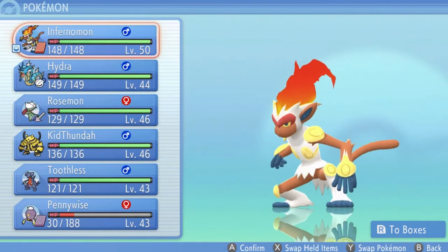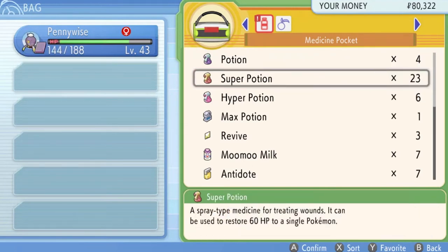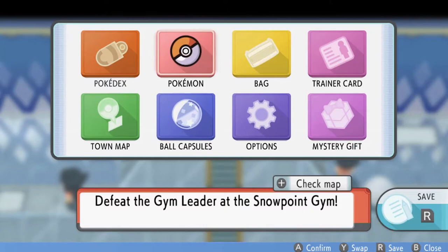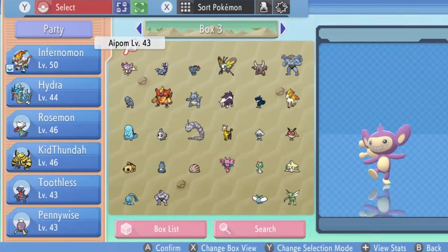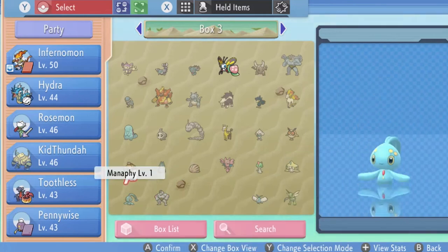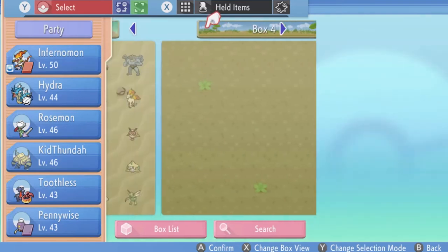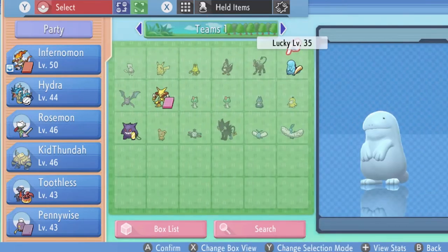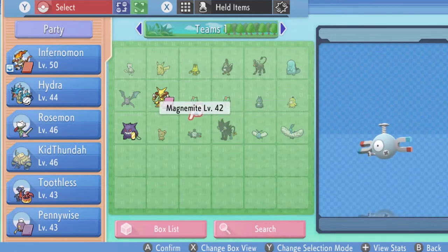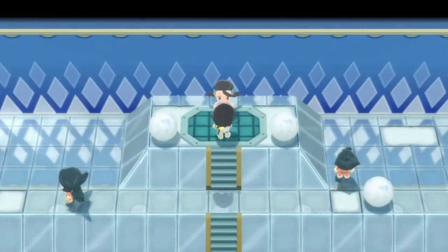Let's heal up Pennywise just in case — probably won't be using them but it's nice to have backup. Let's go to the PC and sort some stuff out. Macho Brace right here has a Focus Band — let's give that to Toothless. Butterfree has a Pecha Berry. Box number two, someone has a Quick Claw — let's put it in the bag. Gardevoir does have the Amulet Coin since I replaced the Electivire's item with it.